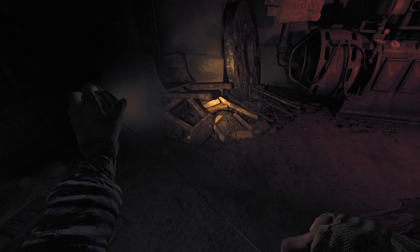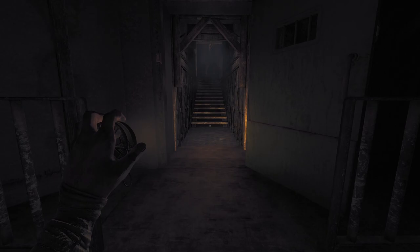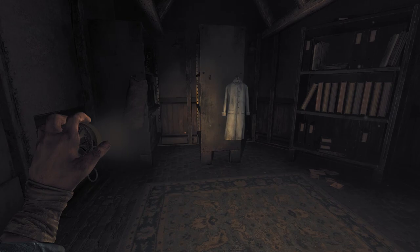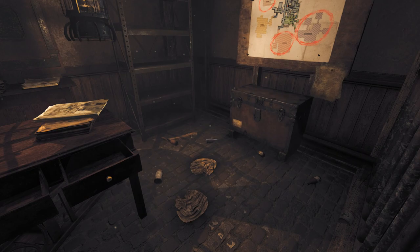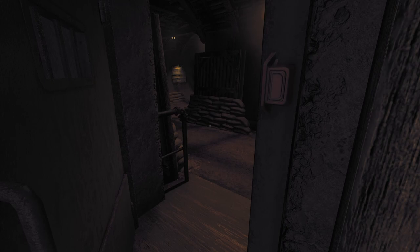We'll start up the generator here. It did run out while we were in the prison, that's why it was so dark — it wasn't because there was a lack of lights. The creature is definitely a lot more aggressive when the lights are off, so he will keep popping out. We're gonna go into maintenance and try to find that code, because I'm hoping we don't need anything to get it.